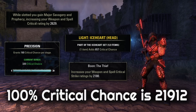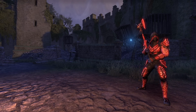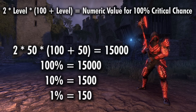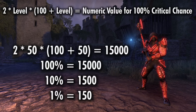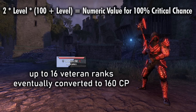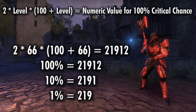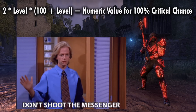Their chosen number for 100% critical chance is 21,912. Now this may seem super random, but let me explain. The formula ZOS uses for determining what number will represent 100% crit chance is: 2 times your level times 100, plus your level. So if we were treated as level 50 characters the way that NPCs are, this would come out to a nice even 15,000 to represent 100% crit chance. And so 1,500 would be 10%, 150 would be 1%, and so on. However, due to the veteran rank system that used to be present in the game, there were 16 additional levels that could be gained past level 50. This was eventually scrapped, and now we have the milestone of 160 champion points in its place, but players are still treated as level 66 instead of level 50. So if you plug that level 66 into the same formula, that comes out to the 21,912 value. Pretty convoluted and awkward if you ask me, but I'm just the messenger here.